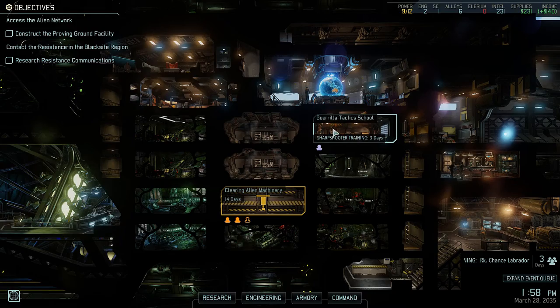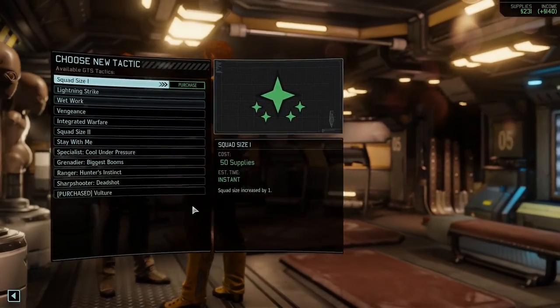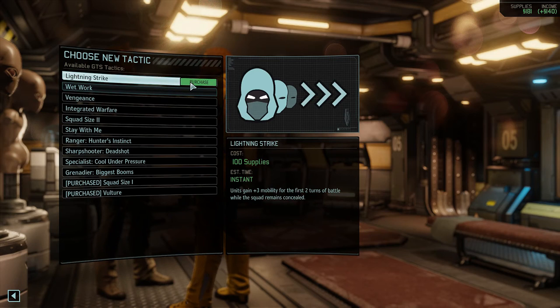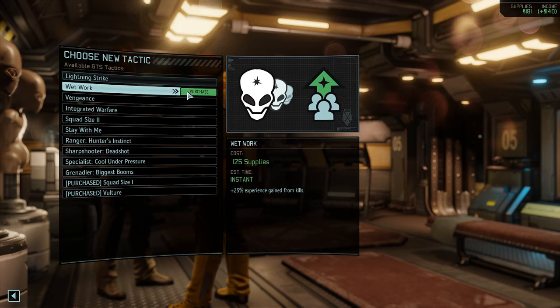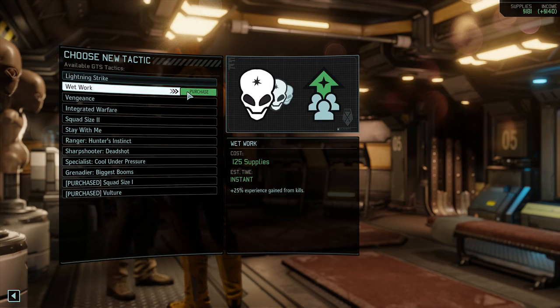We've got some things we can do now that we have some decent supplies. We're going to go back to the Guerrilla Tactics School and enter New Combat Tactics. We can now increase our squad size — we're going to do that for 50 supplies. Lightning Strike and Wet Work are also available; Wet Work would increase our XP gain and costs 125 supplies, but I think it might be worth it. The sooner I get the XP bonus, the better — it means our guys will level up faster. We're going to take the chance and purchase that.